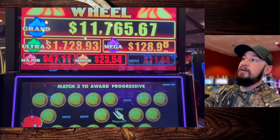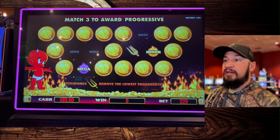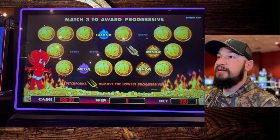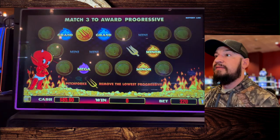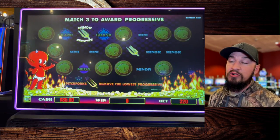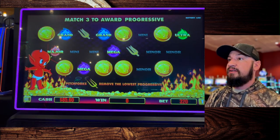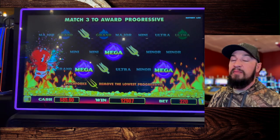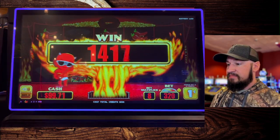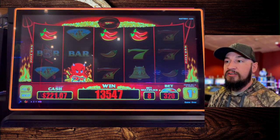If you get the pitchfork, it removes the smallest jackpot — so now we've removed the Mini. We got one for the Minor, matched three. One for the Mega. Another one for the Minor. We got one for the Grand, two for the Grand. Got a pitchfork — the Minor's been removed now. So now we only have the option of hitting the Major, Mega, Ultra, or Grand. Got one for the Ultra, got a Major, got a Mega — hey, we got the Mega! That's $129.07. Not bad. We've got a little Dancing Devil action going on. We're up to $221 in the machine.